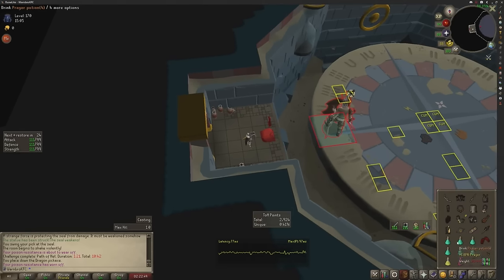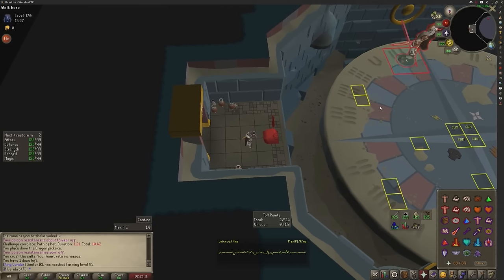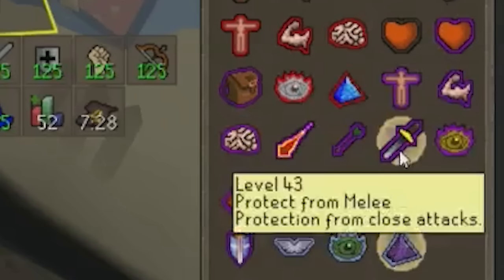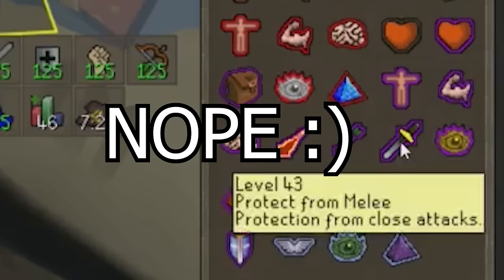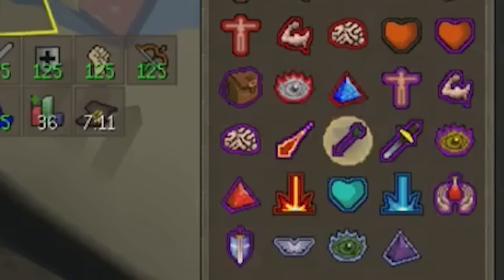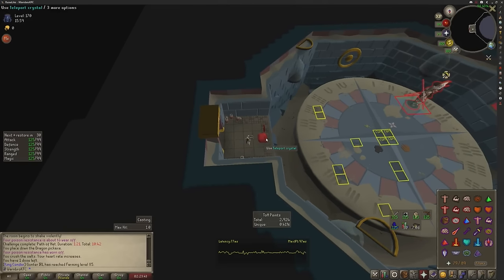All you're going to do in here is start off on mage and use your salt. What's going to happen is he does the same rotation every time — you attack him with mage, melee, range; mage, melee, range — in that cycle all the time. And he attacks with melee, range, mage. The best way to remember it, in my opinion, is look at your prayer book. While you're maging, you pray melee. They're in line with each other. For the other two attacks, they cross. Mage and melee are always in line with each other, while range and the others are crossed. So if you start praying range, you know you've got to use melee. It's the same with vanguards in CoX.